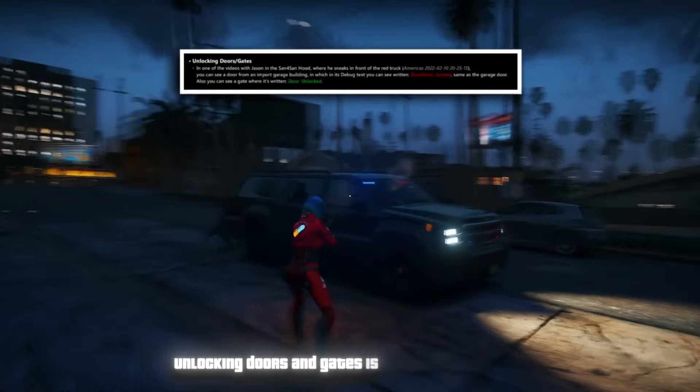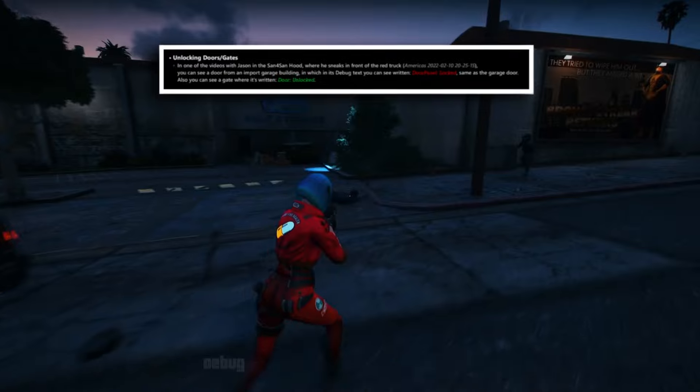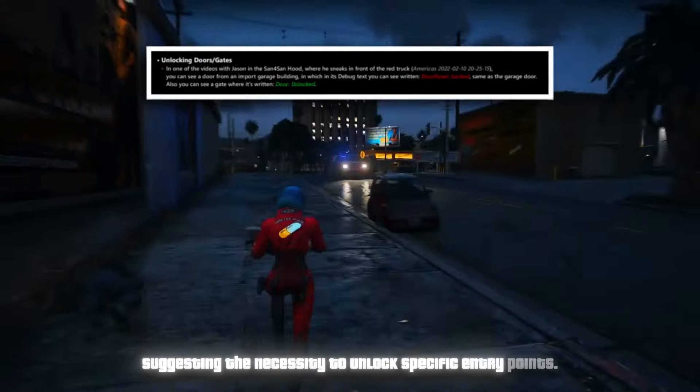Unlocking doors and gates is also demonstrated, as shown in a video featuring Jason in the San 4 San area. Debug text indicates locked door panels, suggesting the necessity to unlock specific entry points.